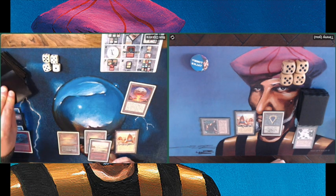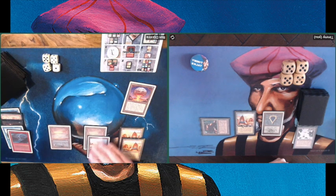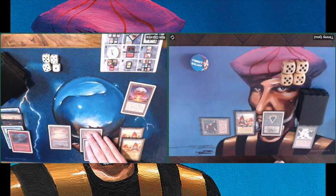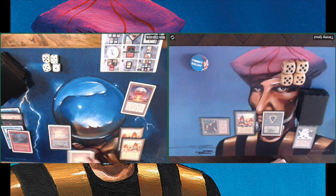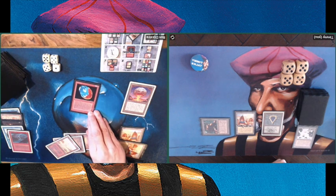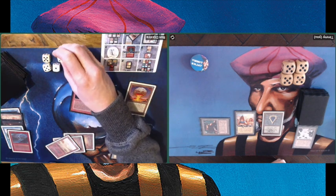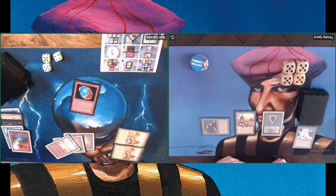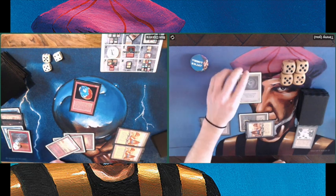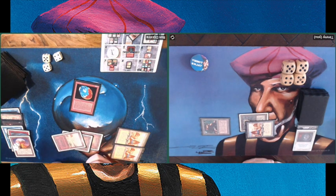I remember doing this and thinking: okay, maybe you boarded out your Lightning Bolts because I didn't see them in game two. But why would you ever board out Lightning Bolts? If you know the answer, let me know in the comments below. Back to the game — there's a Rook Egg played by Ron, who is really taking over now. And he's going to flip. There's a Disenchant in response. So I did find a Disenchant — at least that's something. I guess I'm still kind of in this one.